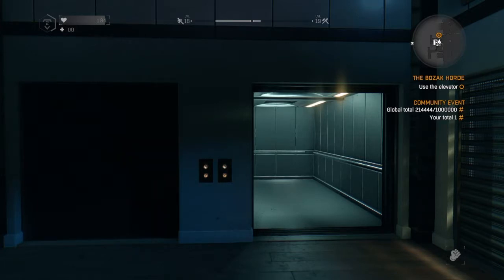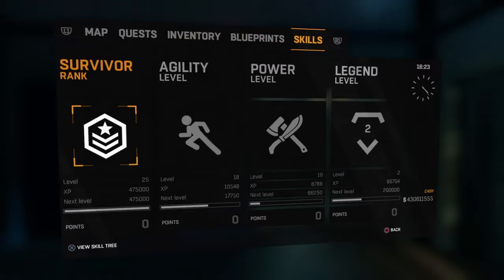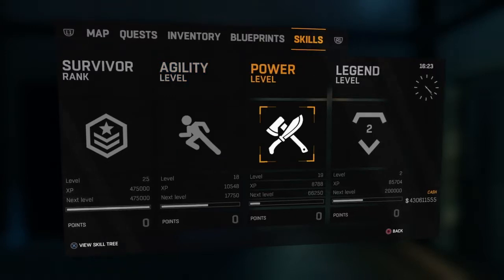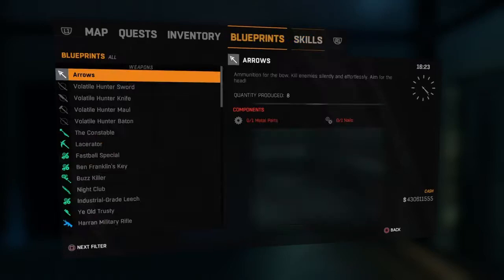As you can see, my total community event is one, so this is the same save I was using in the last video. My agility is level 18, my power is level 19, and I'm legend level 2. So let's get into it.